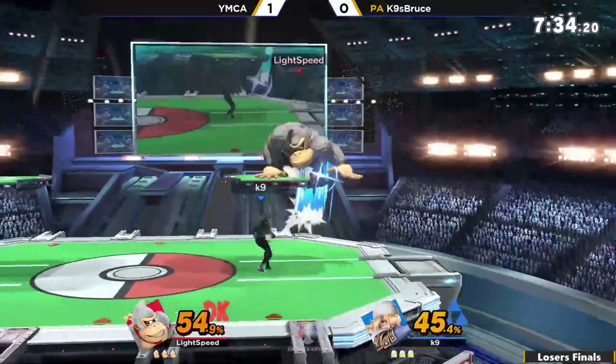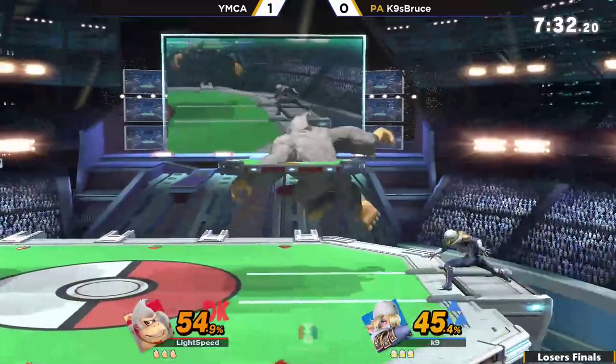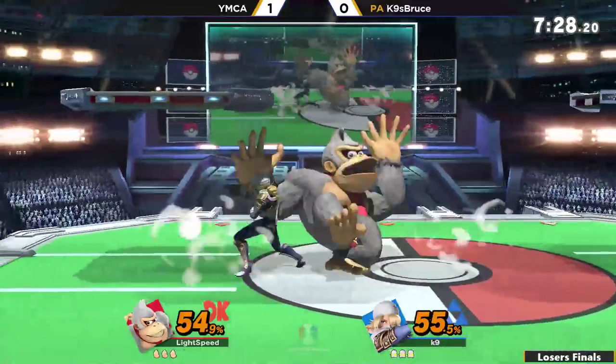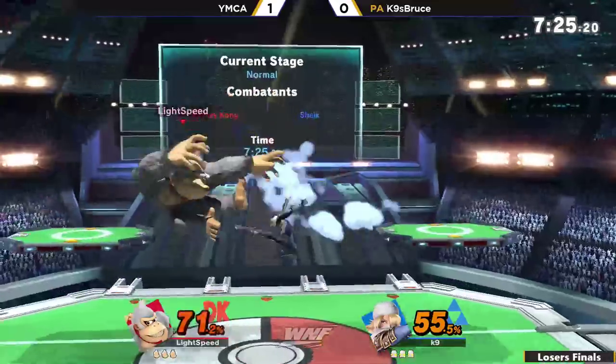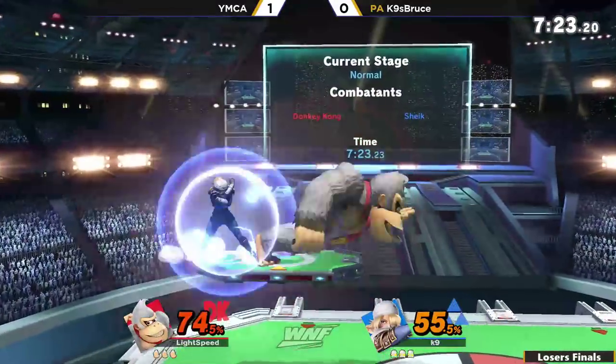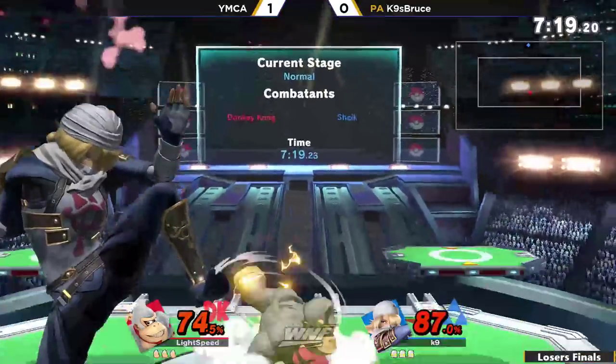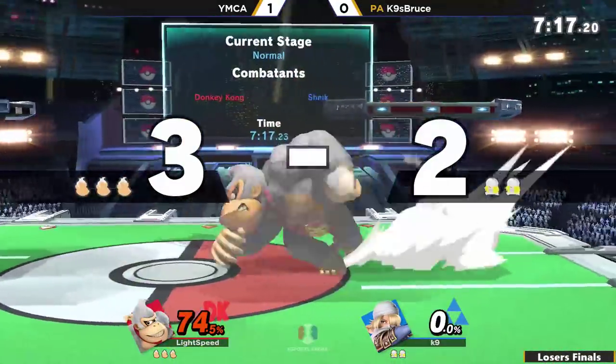45% on K9, 54 for YMCA. Sort of the K9 that I expected to see a little bit more in game one — playing a little bit more patient. The cross-up Nairs, a little more reserved, and then finishing off with up tilt. It doesn't matter when you die when you get grabbed at 55.